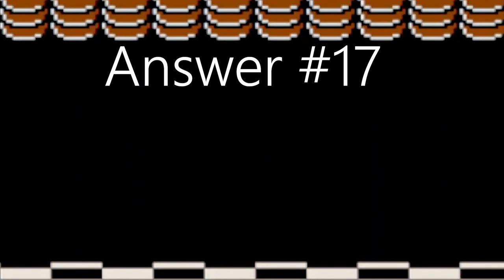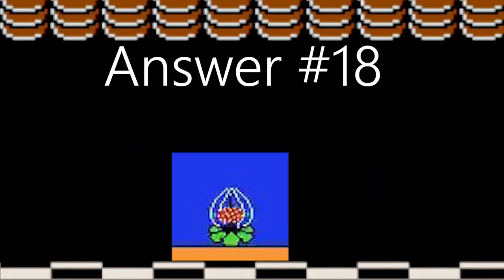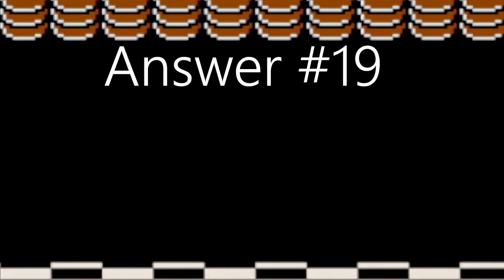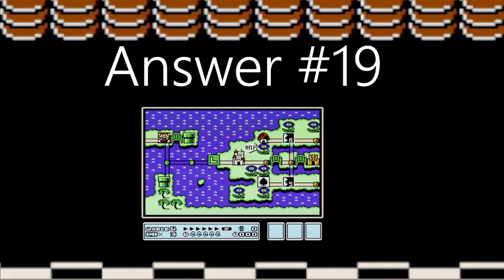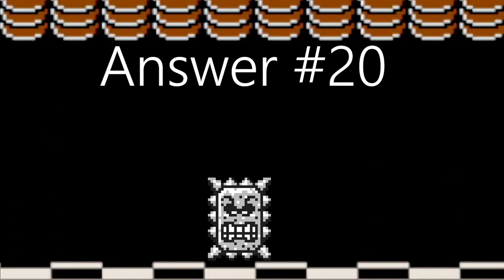Before getting a game over, does zero count as your last life? Easiest answer! Everyone knows that zero counts! What is this creature's name? Why that's a Lava Lotus! What are the dancing sprites in the overworld of World 4? Fire Flowers and Palm Trees! How many thwomps in World 2 Fortress? There are 7 in total.